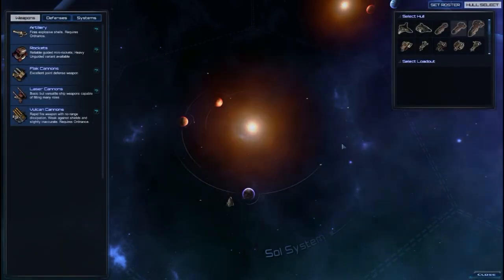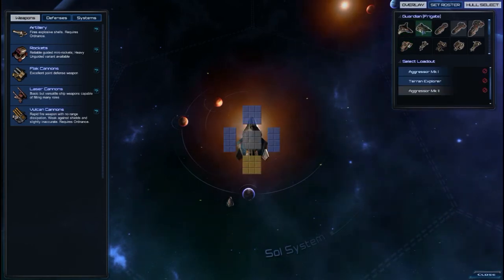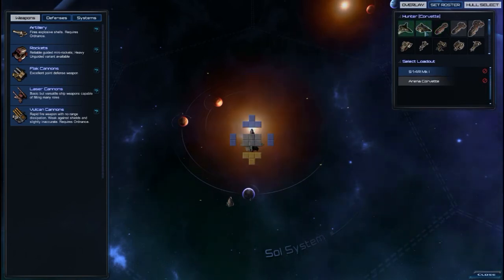I think part of this may be because things like Stellaris and some other games have come out that have some more interesting features, and they're trying to get their game competitive — or it could be just that this was something they had planned and things happened. But we have our Corvette, Frigate, and Cruiser that were the standard here.